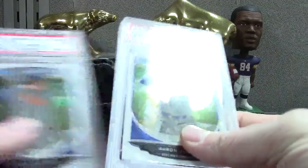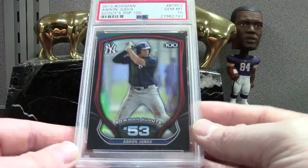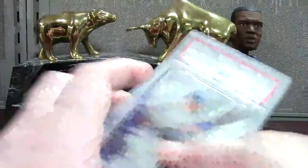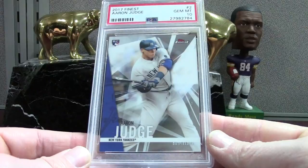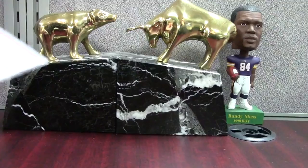This is a 2015 Bowman — kind of a chrome refractor look — PSA 10. This is like the Scouts Top 100, number 53. He was a highly-touted prospect, not in the elite category because of the high strikeouts. Here's the Finest base Judge — I think this card's worth about $20, probably bought it for two or three bucks. Then this is the second-year Bowman Chrome Draft PSA 10. These Bowman Chromes from 2013-14 — for the most part if you look the card over you should be getting PSA 10s. They are pack-fresh and there's not a lot that can go wrong.